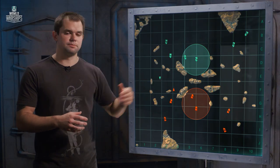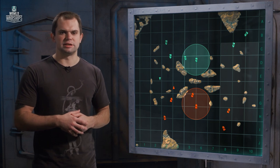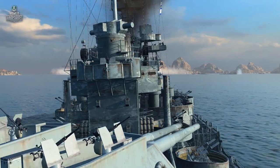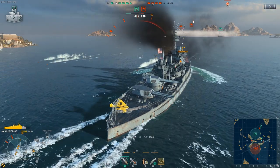The situation is a bit different on the right flank. Small islands don't provide enough cover. That's why battleships must act as a shield for light ships. But, without proper protection, these sluggish giants will become an easy target for aviation and destroyers.